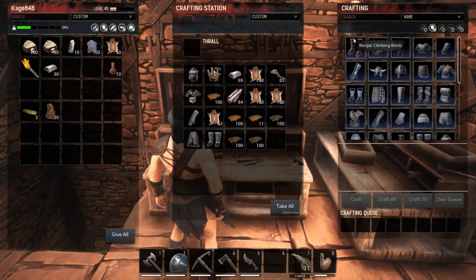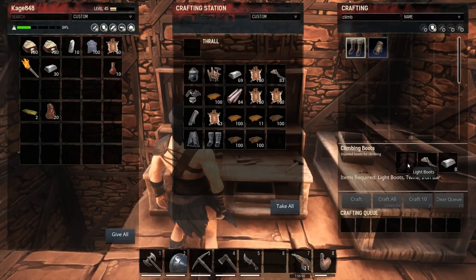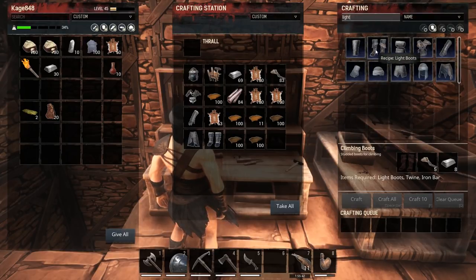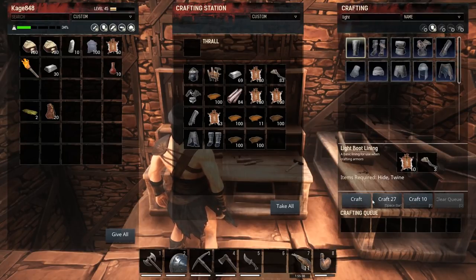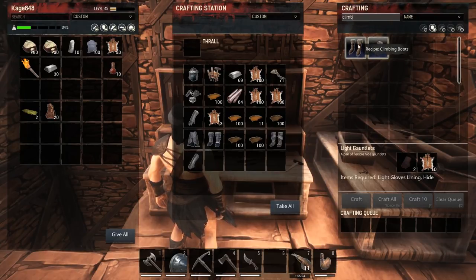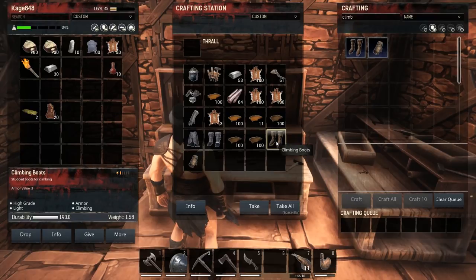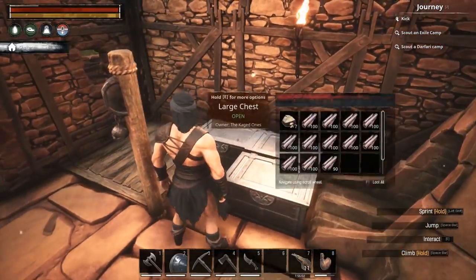And here we are — let's check out the new stuff we got. We got climbing boots and climbing gloves, so let's go ahead and make these. They just need boot linings — it takes two for the boots and probably two for the gloves as well. I got the boot — two, three years! Something like that.